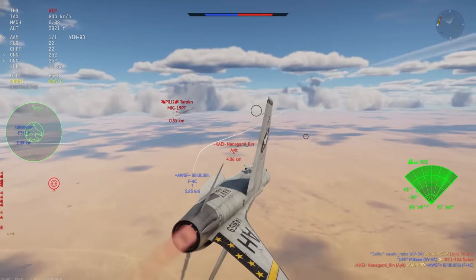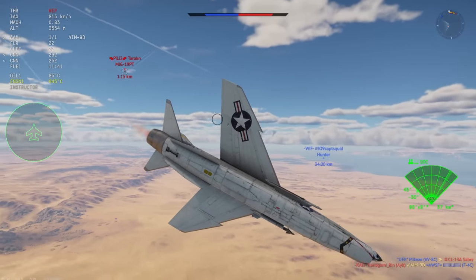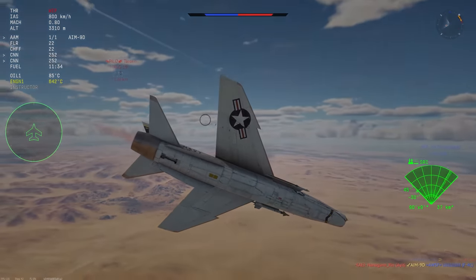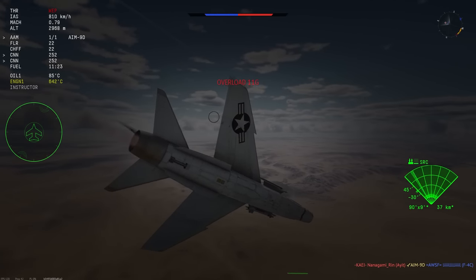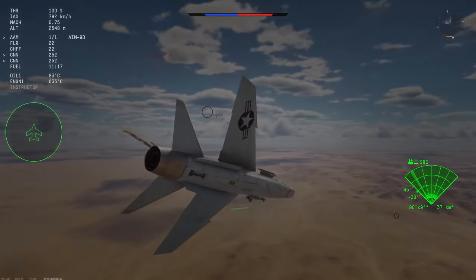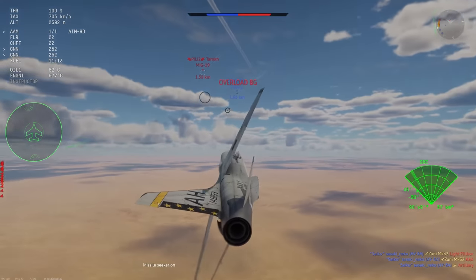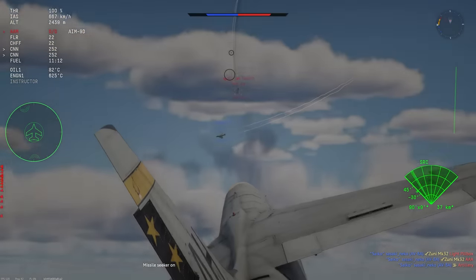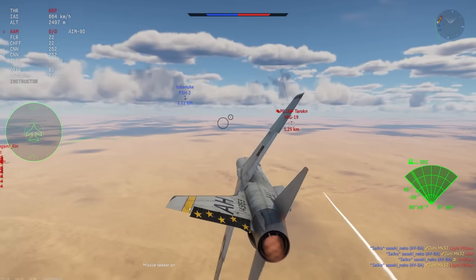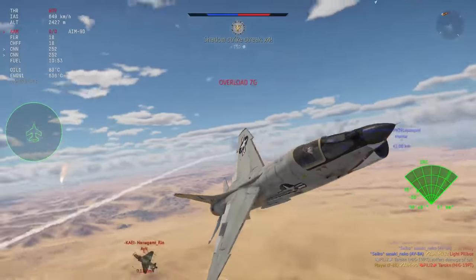I go in with the MiG-19, pull off fairly late, but miss all my shots. I start to turn fight this MiG-19 because the A-4 is quite far away and I can most certainly outperform a MiG-19 in a dunk fight. The F-3H is also trying to help me out and because the F-3H is here, this MiG-19 turns back around. I get an AM9D off and of course the MiG-19 doesn't really have a chance against a rear aspect 18G missile.